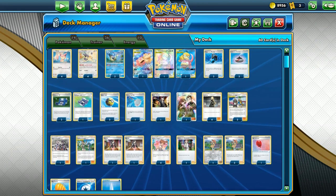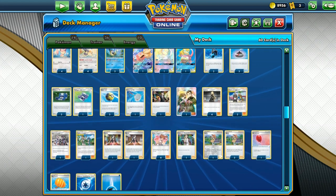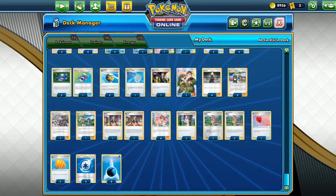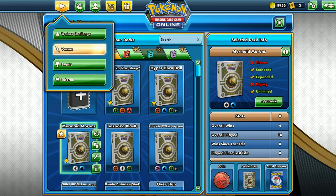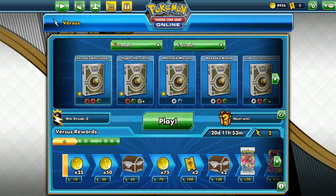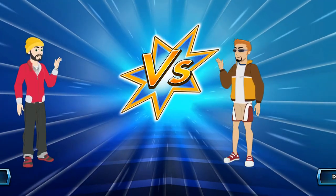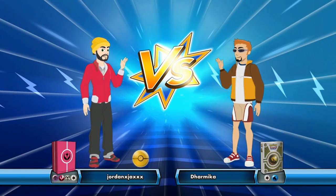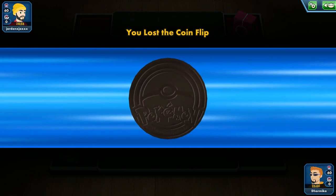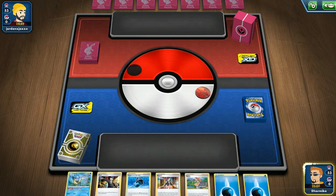That is all for the deck analysis. Now let's go on to demonstrate this deck with a few battles in the Versus Ladder. It's called the Mermaid Morons because it features our Clueless Idiots — the Clueless Psyduck and Slowpoke. We also have some cats in our deck: our Skiddy and our Delcatty.